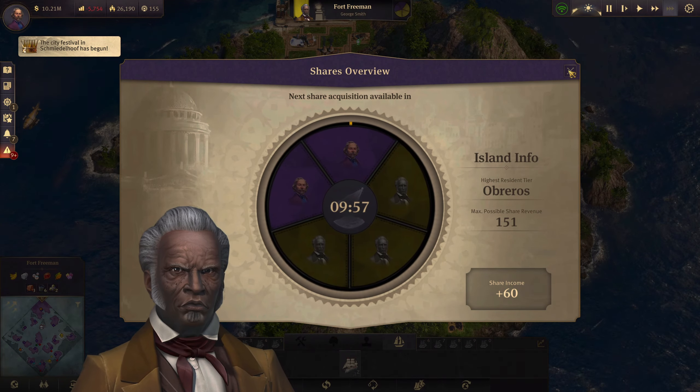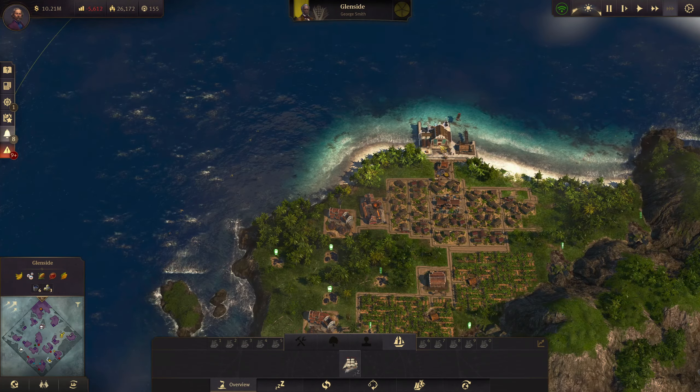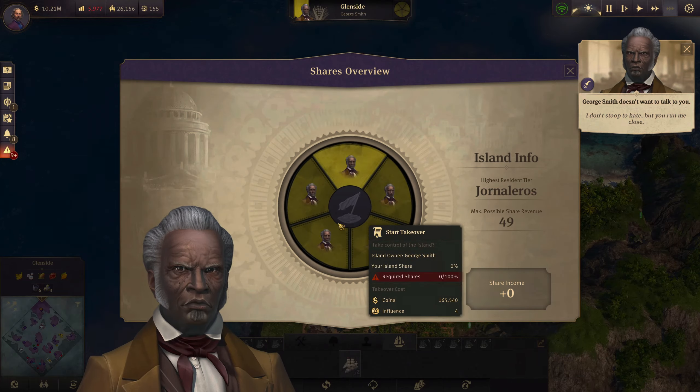Hello everybody, welcome back for Chapter 6. We're going to continue busting out our Docklands, trying to get basically all the things we need for the Artisan. We're just going to try to import them - sewing machines, fur coats, imports - and we're in really good shape.